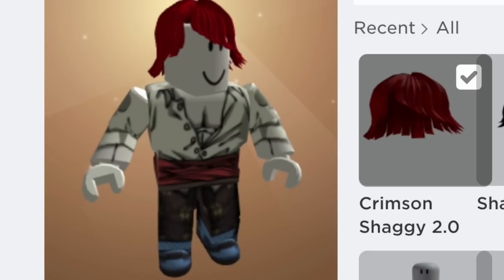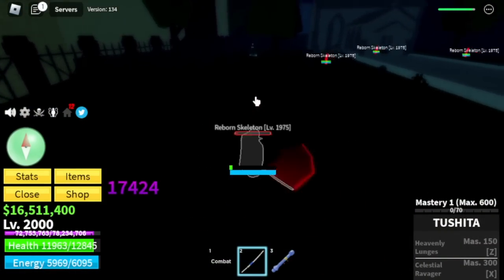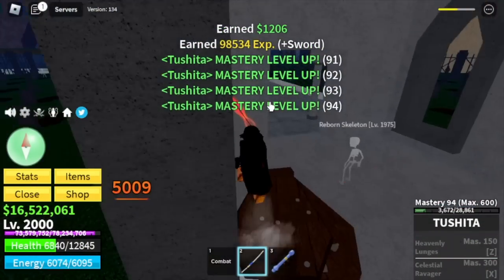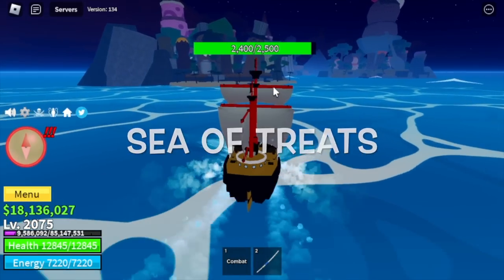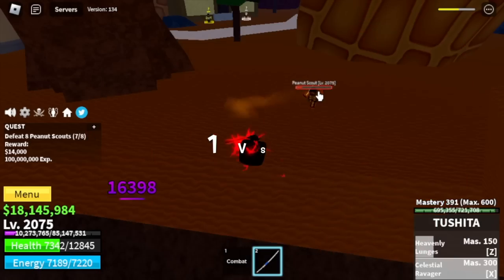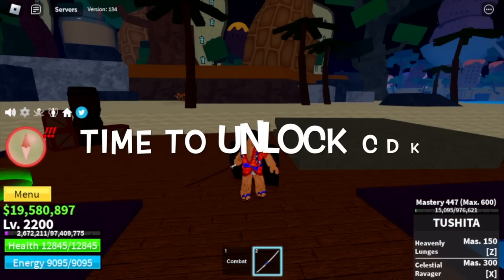One more quest, and let's change our avatar from Shanks to Odin. Now we need 350 mastery on both Yama and Tushita, and reach level 2200 to start the CDK quest. I decided to grind masteries with the Reborn Skeletons first. You only need 300 masteries to unlock both the skills. Continue grinding - at 2075 head to the Sea of Treats and grind Peanut Scouts there. Do 1v1 because it's kinda hard to dodge all of their skills. With this mob we are going to reach level 2200, which means we can now start unlocking the CDK.